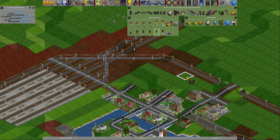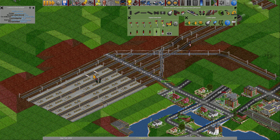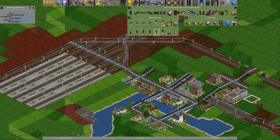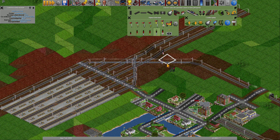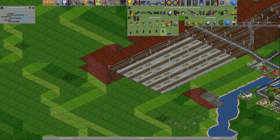Why? Because if there is a train in here, the next train is going to wait here. And when the train leaves this place, it's going to get all the way down here before it actually blocks anything in this junction area. I usually don't use path signals of that type, but they are useful in this specific case.